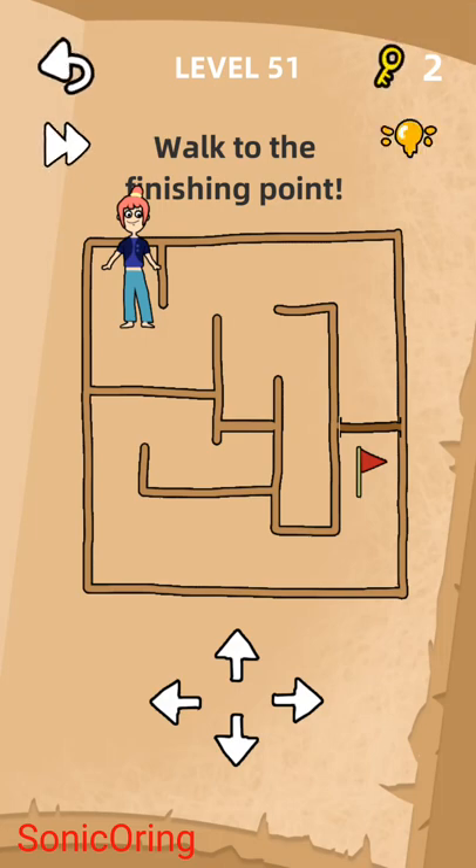Hi guys, back with Sony O-ring for Snapme 2, level 51 to level 60. Walk to the finishing point — this is the finishing point and there's a block here that I think we can remove. Tap it and it will be gone.